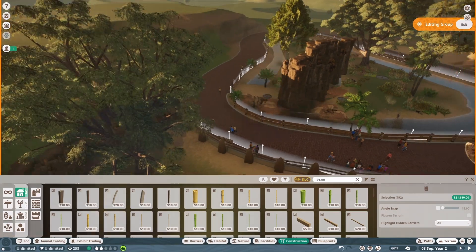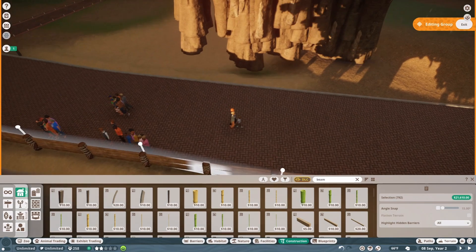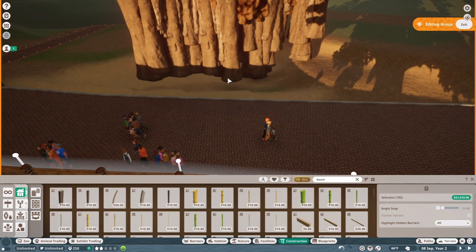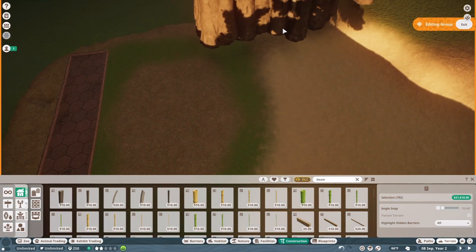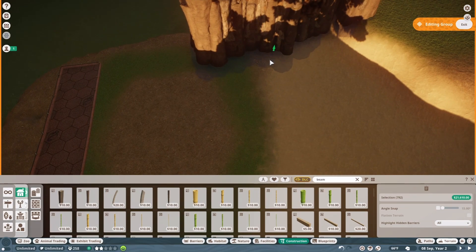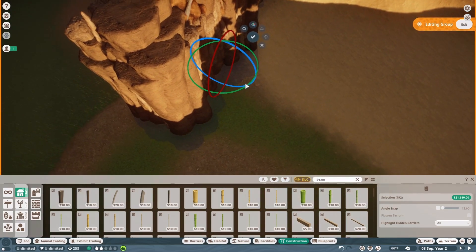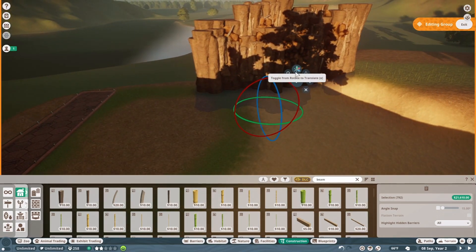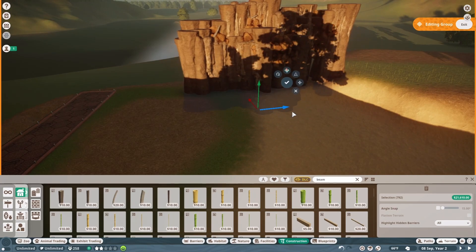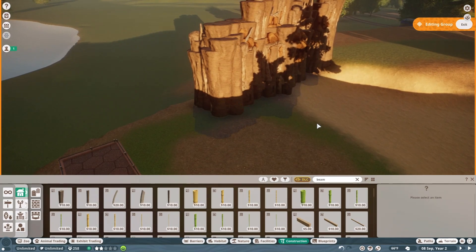He said I could borrow this, so I'm not going to use all of it. I'm just going to use part of it. There's nothing on the other side, so in the background of this habitat, I'm going to put this right back here, and I'm going to rotate it a little bit. So there's the back wall of the habitat done. Again, he said I could use it.